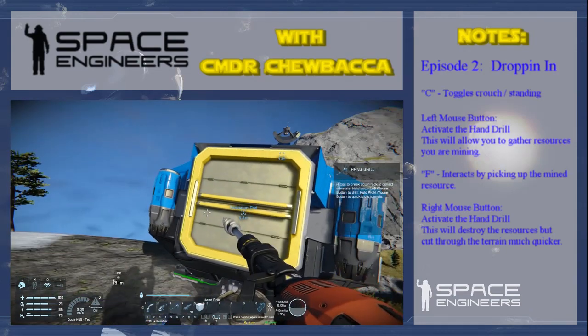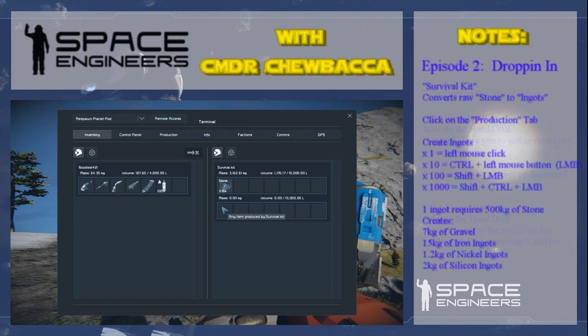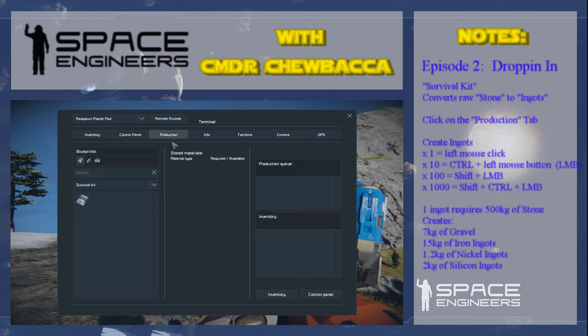Come over to the survival kit and hit F, then drag the stone across to it. Now the survival kit is functional but it's not actually told what to do — we have to tell it. If you have a look at these tabs up here, the one we want to go to is called production. In the production tab, we want to tell it to create an ingot.